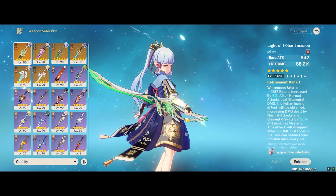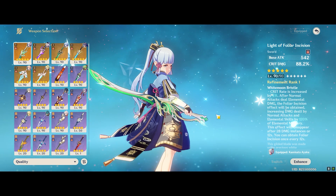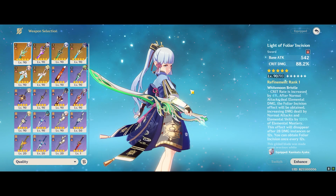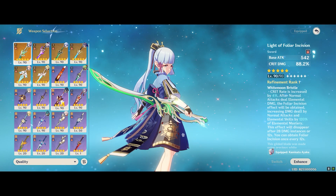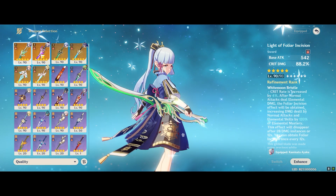While we might be clear that Mistsplitter outperforms for Ayaka, a character like Kaeya, for example, who can use Bennett in a melt team, will actually enter a grey area — because you can actually make up for the attack gap between the two weapons. So we're going to be testing that right away.